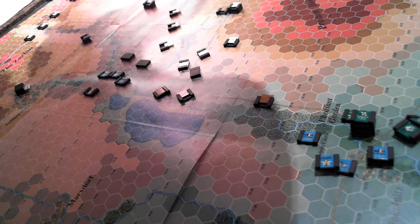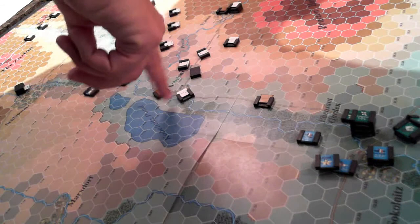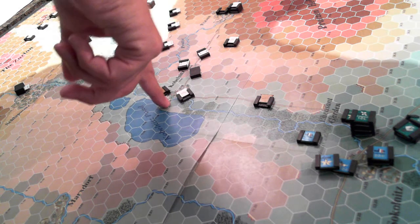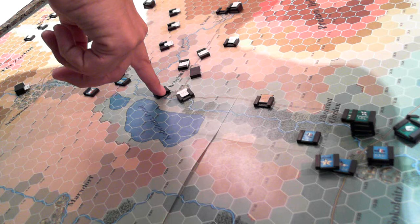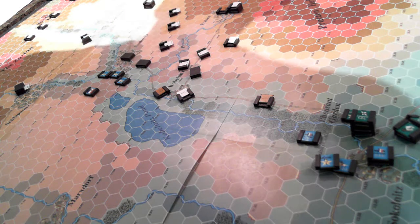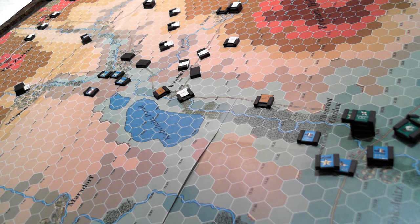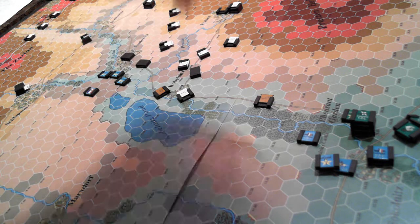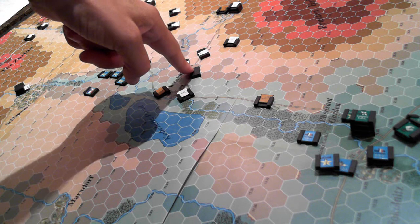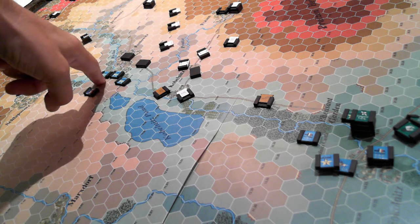Over here — a little difficult to see because of the glare — these are dummy units, as I've been covering in the videos and posts on the blog. I'm trying to bring these in thinking it would help dissuade the French from moving their attack forward. I'll roll a die for each group: if I roll one, two, or three they will attempt to change their orders; if I roll four, five, or six they will continue on their current path.